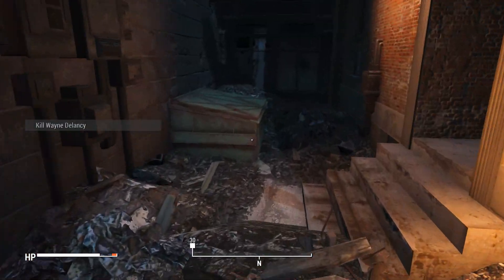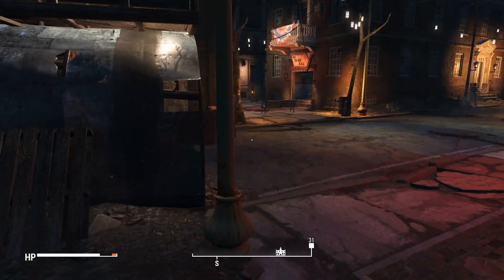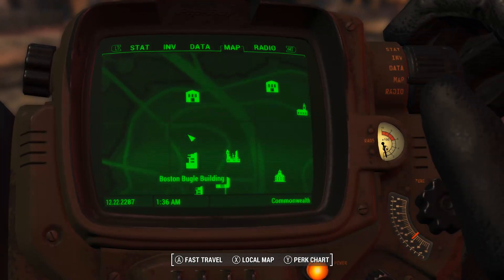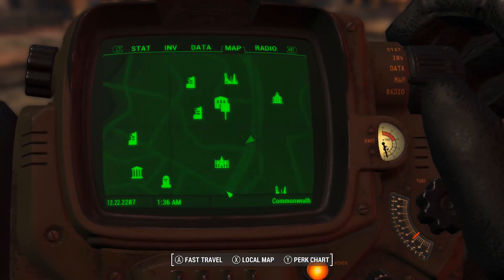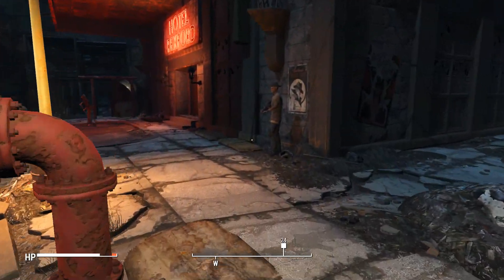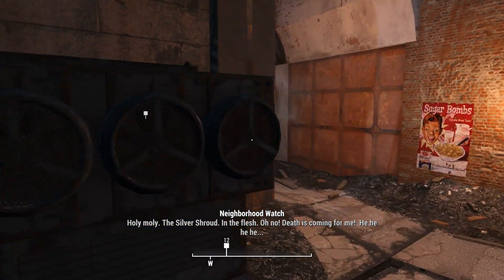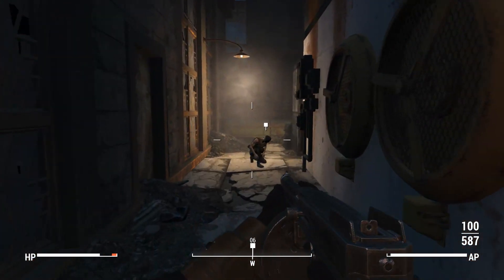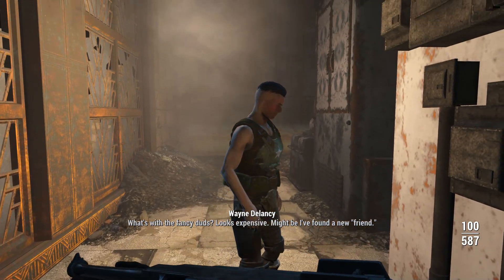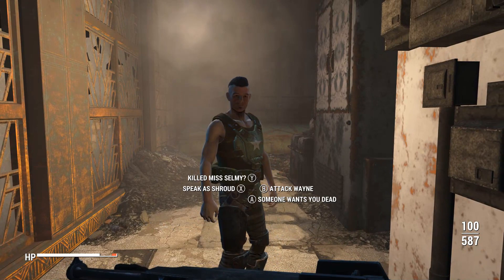Everyone heard how Wayne Delancey murdered Ms. Selmy and her kid over a few lousy caps. Death is coming for you, Wayne. There you go. What's what the fancy does? The Silver Shroud! Today's episode — The Mechanist Unmasked! Your crimes have gone unpunished for too long.